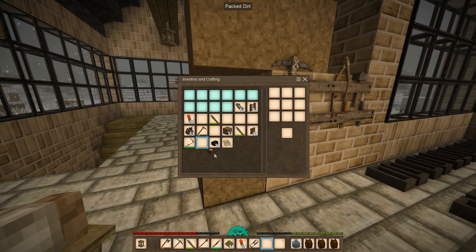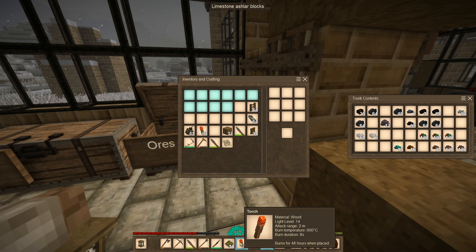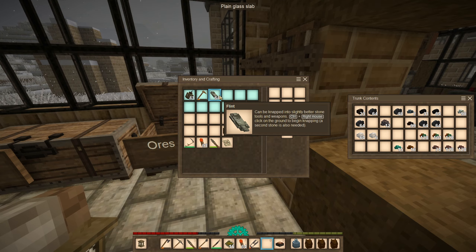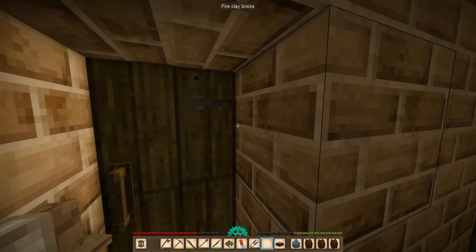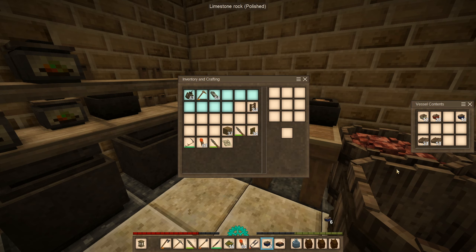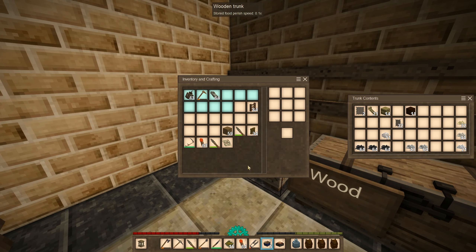I'm gonna drink some water here. I think everything is good to go. So we have two stacks of torches, we got our bombs — probably should store them in here. Okay, we're good to go. Let's get some food first. Just gonna get a few more of these. Probably should get some packed dirt. That's good enough.